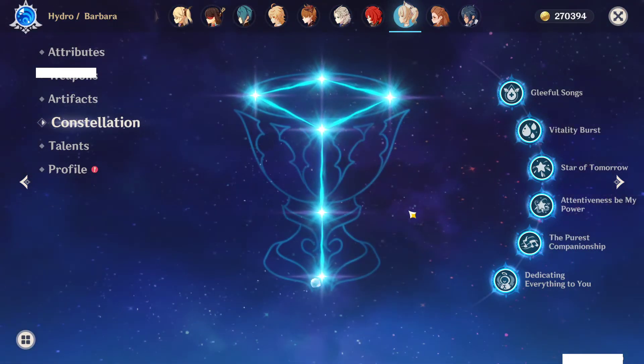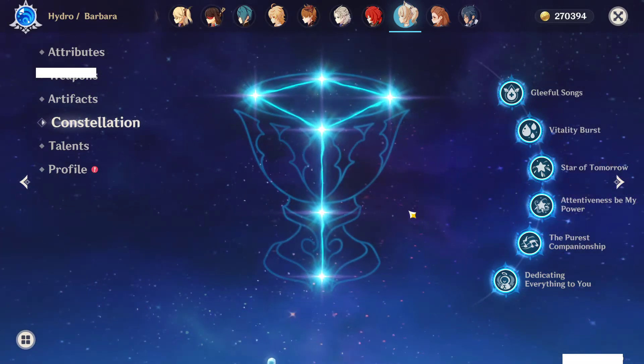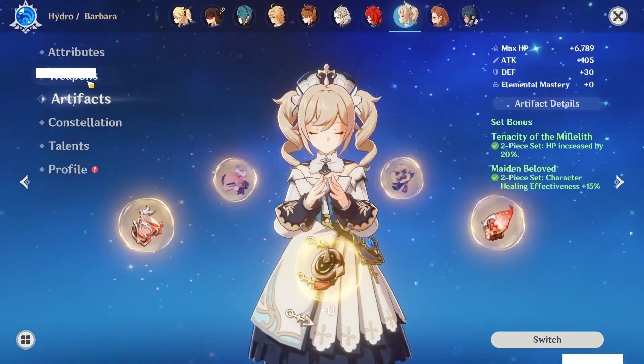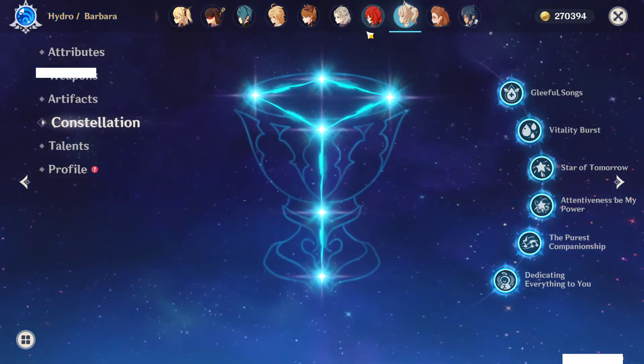Barbara — I have her like at C6. Not even joking. I C5'd this character on like the first banner. I literally could only pull Barbara and Fischl. She's actually kind of underrated even though I don't use her anymore. I just C6'd Barbara, you know.